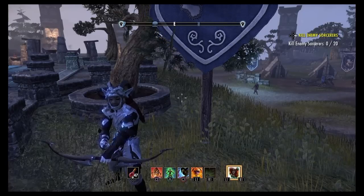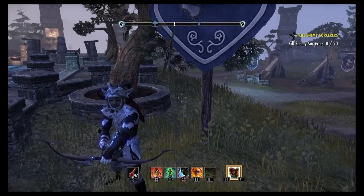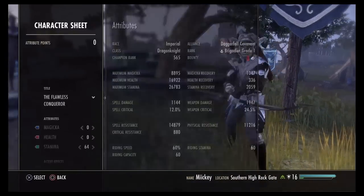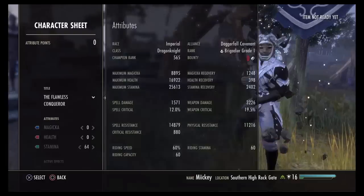Hello guys, I'm bringing you my non-CP Stamina build video. I have a 2H and bow setup, and a one hand and shield setup. Let's start with the 2H and bow — the stats fully buffed with the potions and all that.